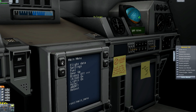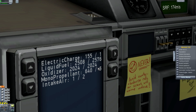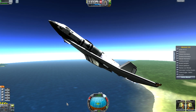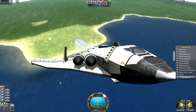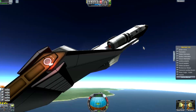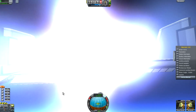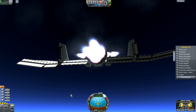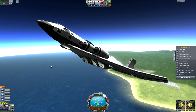Gear up! I can control this — gear down, go go, gear up, there we go. Let's check our fuel. We are burning fuel, but hopefully this thing can get us to another planet — that would be kind of cool. I may just try to go to Duna just to make sure that I can get this thing to another planet.